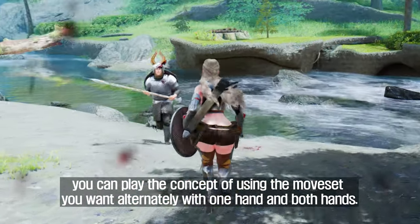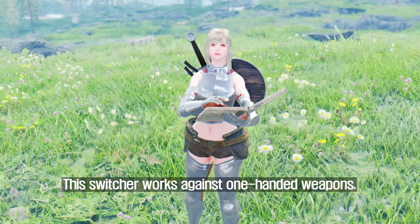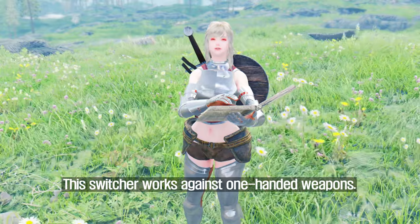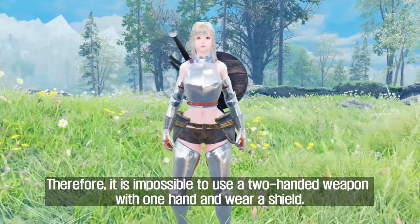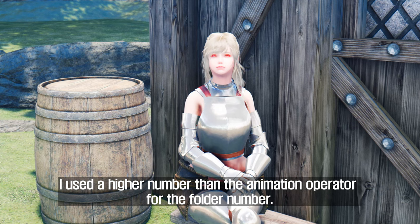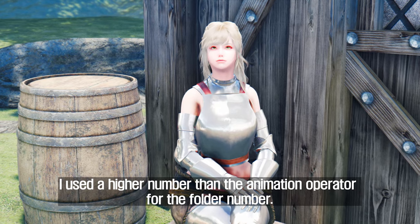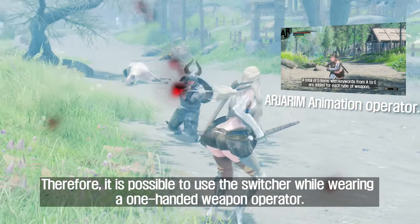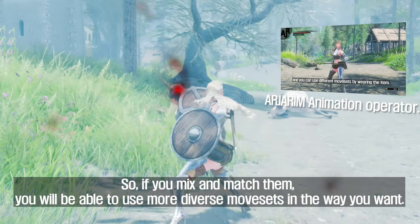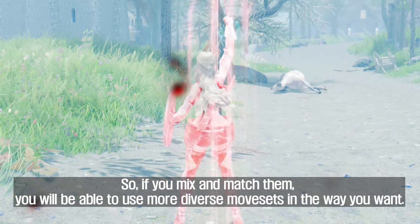This switcher works against one-handed weapons. Therefore, it is impossible to use a two-handed weapon with one hand and wear a shield. I used a higher folder number than the animation operator, so it is possible to use the switcher while wearing a one-handed weapon operator. If you mix and match them, you will be able to use more diverse movesets in the way you want.